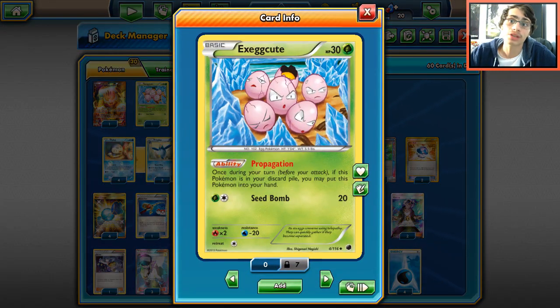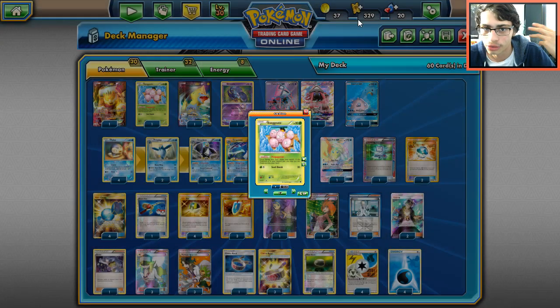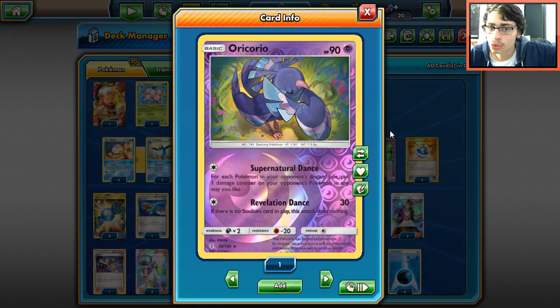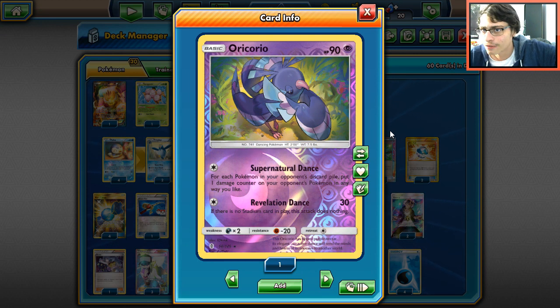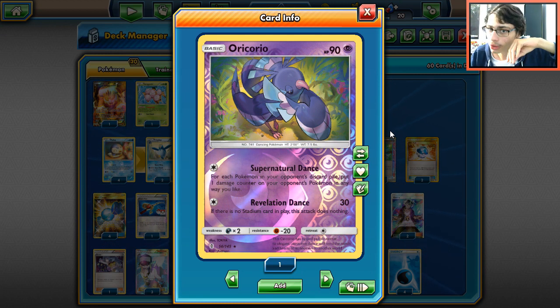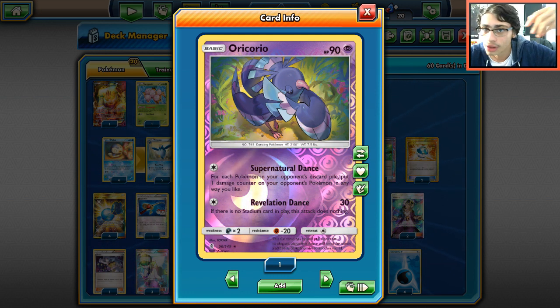A cool partner with Empoleon is Exeggcute. Its Propagation ability lets you put it back from the discard pile into your hand once per turn. So you discard Exeggcute with Empoleon's ability, draw two cards, then use Propagation to get it right back. You can keep reusing this every single turn, drawing two free cards every turn — it's amazing.